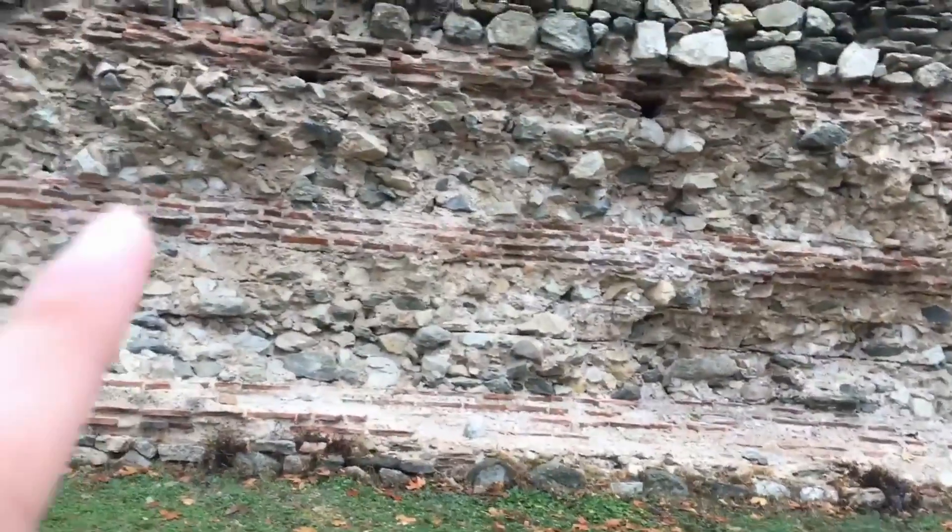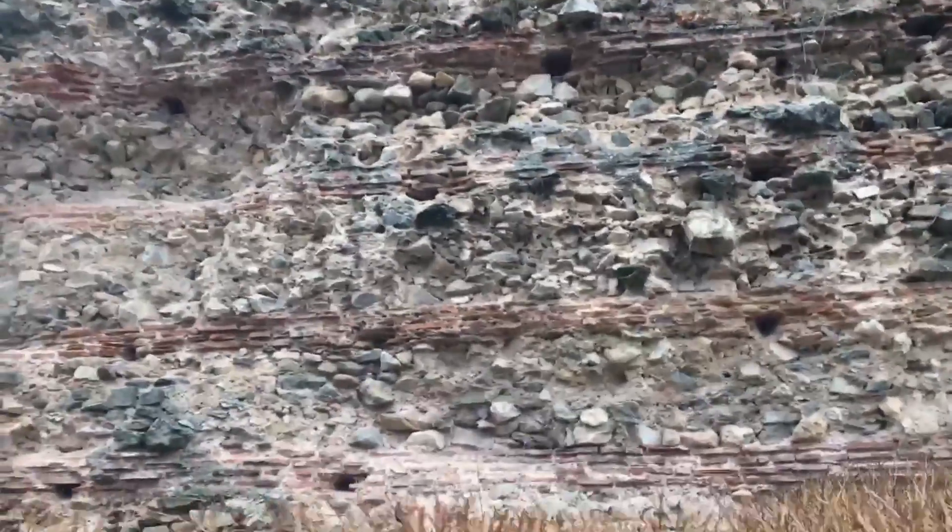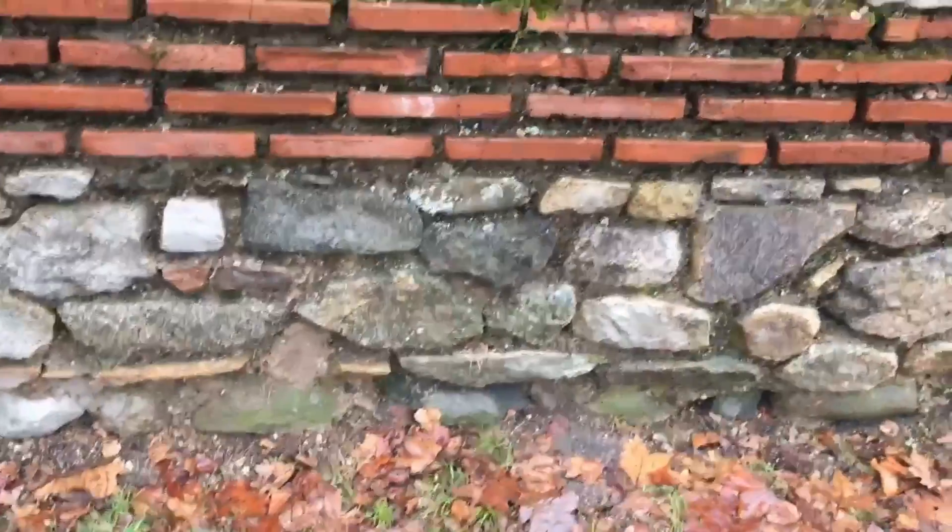It wasn't really that big of a drop, but still. Can we find an entrance? Does this even have an entrance? As a veteran Minecraft player, I can definitely see a good design combining bricks, then cobblestone, then again bricks and more stone — it just repeats the same pattern, but it definitely looks nice.